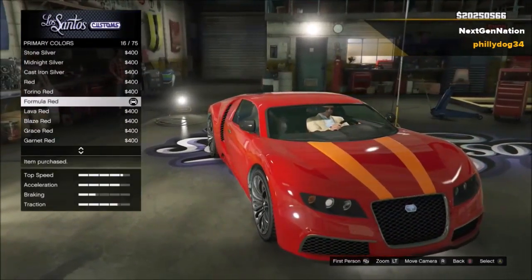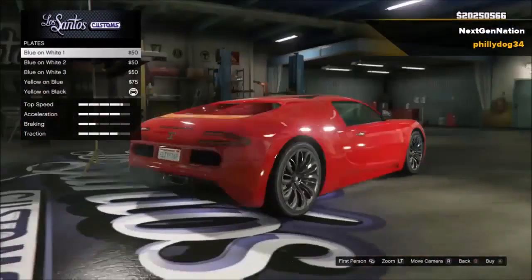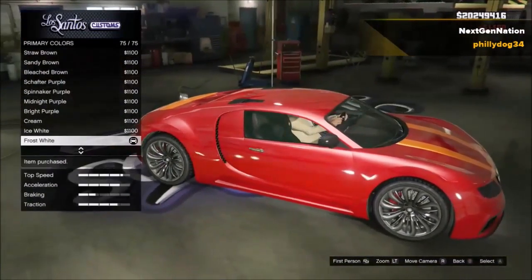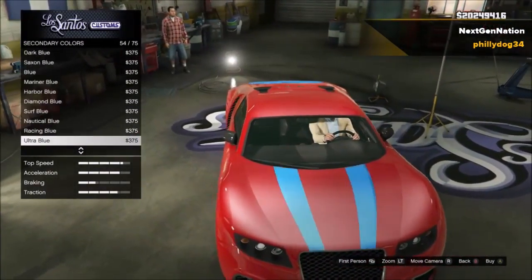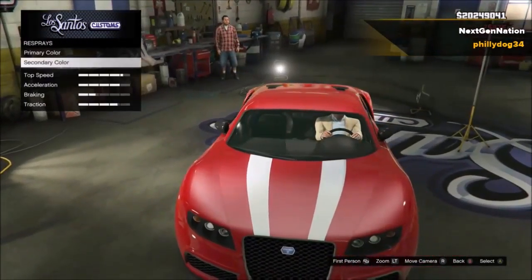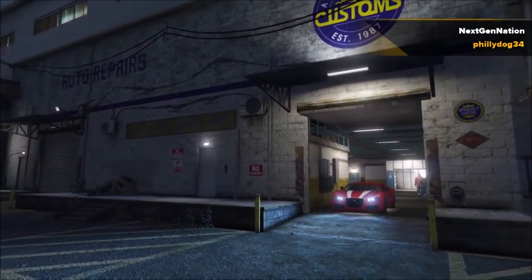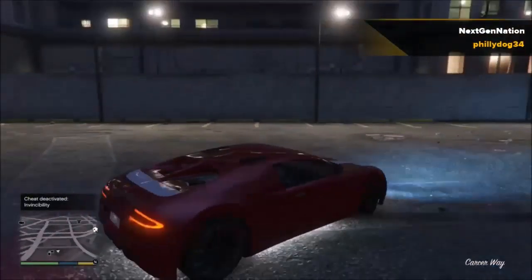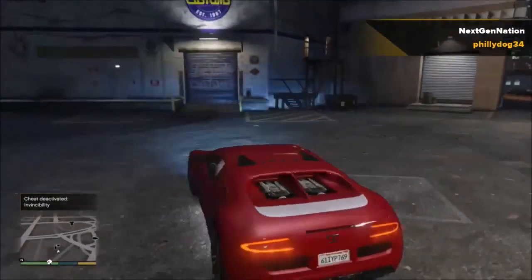Let's look at the reds — formula red. Let me do the pearlescent glitch because I accidentally did it with the classic color. Even just a white pearlescent would look really good, maybe a white secondary. It kind of reminds me of a cherry with white on top or something — the color just reminds me of a cherry. I think it looks really good, actually, to be honest.